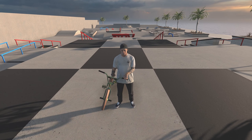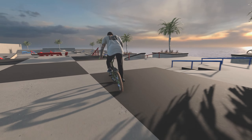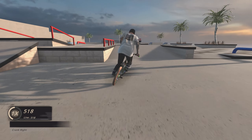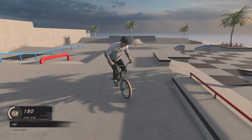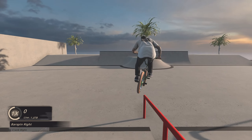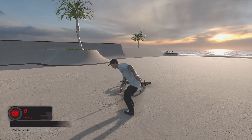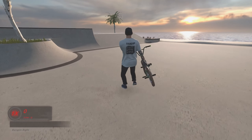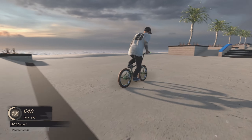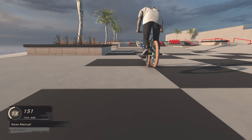All right guys, so here we are at Huntington Beach. This is a very cool looking map and it's got so many different lines. For today's video we're going to try and hopefully get some more grinds into our lines — maybe a smith, an unloosey left, or some feebles. I'm going to find the start of a line and then we'll go back into the replay and get a nice short clip from it.